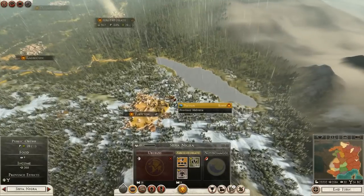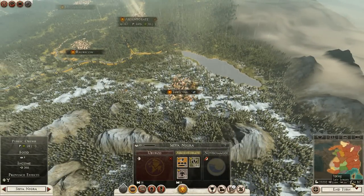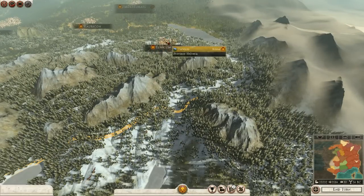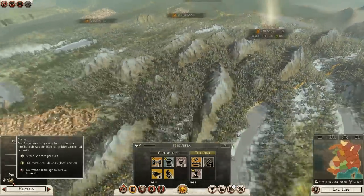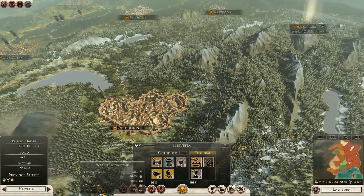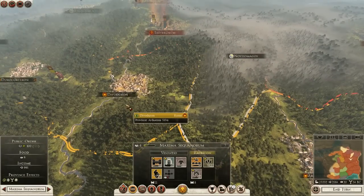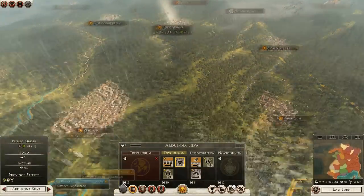New features. You can see there's snow or rain here. You can see what season it is by checking over here — it's spring, late January. Spring gives plus 2 public order, plus 4% morale for all units, minus 5% wealth from agricultural livestock. I'm guessing that's because it's not a harvest season yet. There's also winter attrition — in winter you generally don't want to move because you're supposed to be hunkering down in your winter quarters, and if you do move you'll suffer pretty major attrition if you're not on the roads. I like that, it's a pretty good feature.